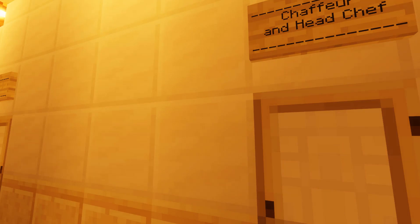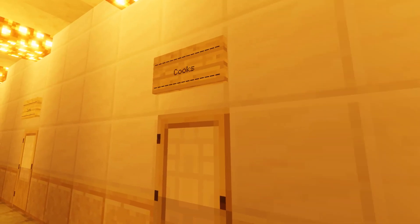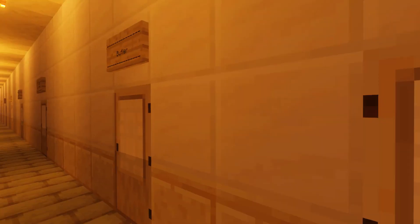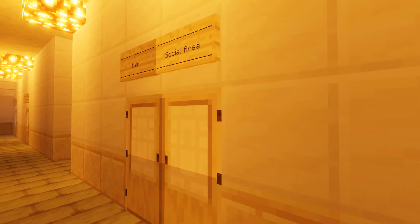Now we get into some of the servants quarters. The chauffeur and head chef share a double room - those are rare, as most are single bedrooms. We've got some cooks' rooms, linen rooms because you always need linen rooms, even more linen rooms, and the lavatory and bath house which is pretty massive with two side windows looking onto the gardens. There's also the butler's room, which is a little nicer. Each of the twelve servants rooms are actually identical in design.